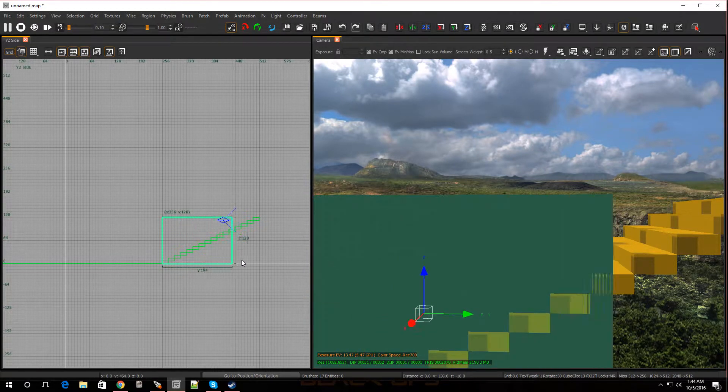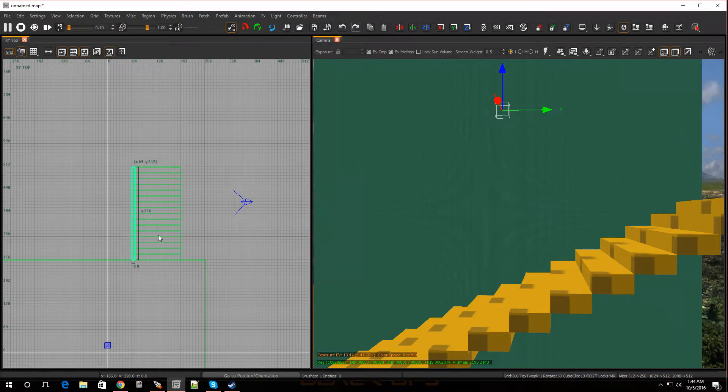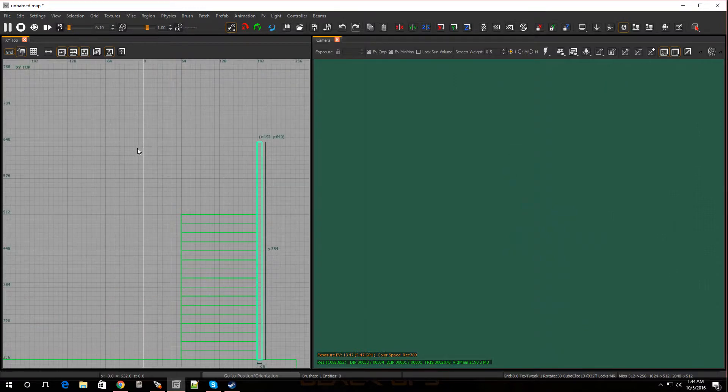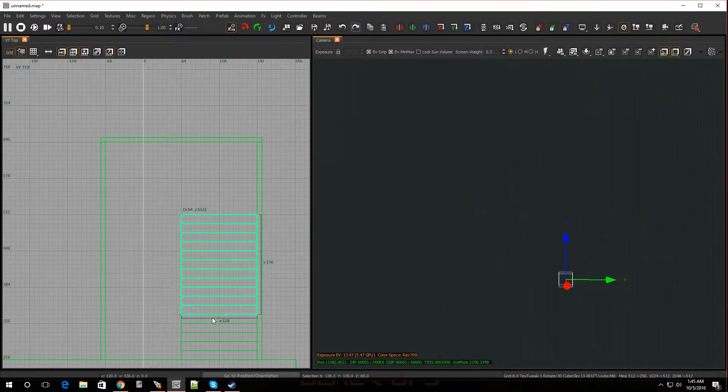Now that we have the stairs done, let's do the wall. Drag out a brush, go two up. Let's go a little bit higher. Drag it — let's do the right side first, move it up two boxes. Hit Escape. Now drag out over here, hit Escape. I'm going to select this one, copy it, and move it over to the other side.